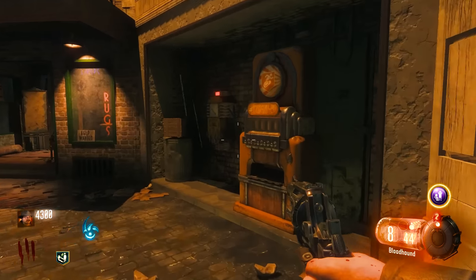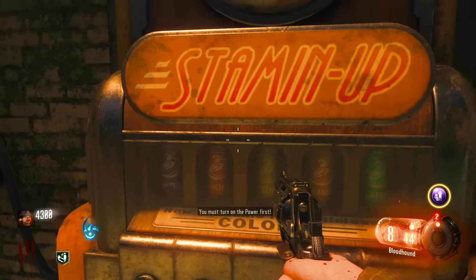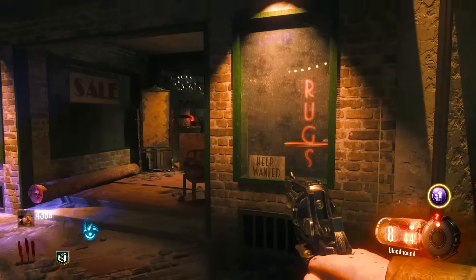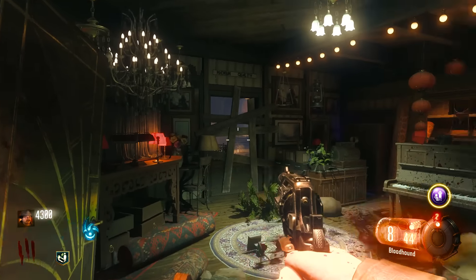I'm already in Easter egg hunt mode. There's a Stamina power-up here. So I can power that thing up. What's in here — a little piano? Oh shit, zombie!